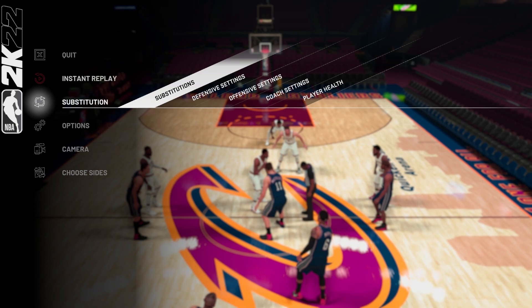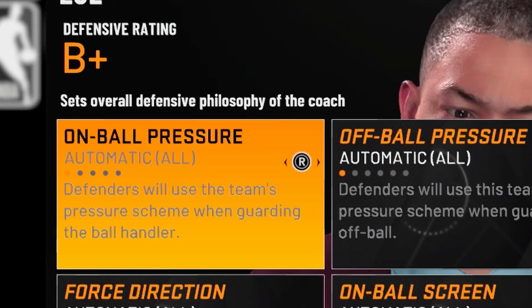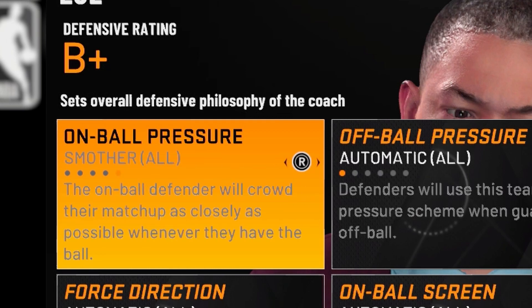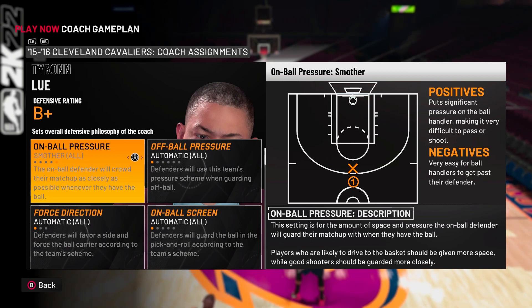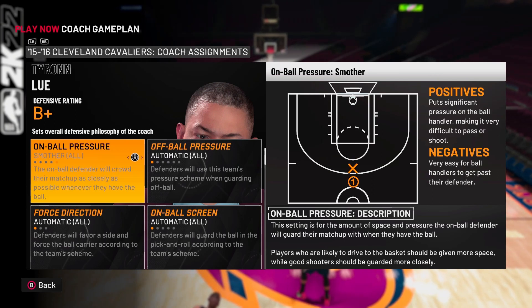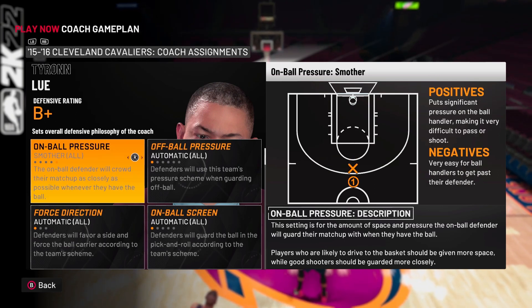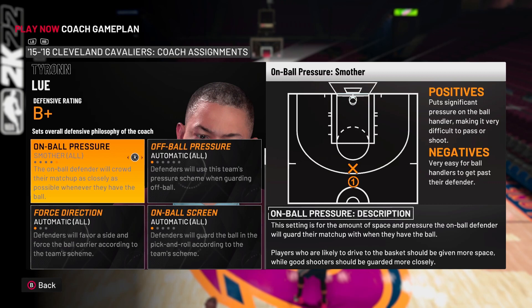Let's jump into it. The first thing you want to do is go to defensive settings. The first thing is on-ball pressure — I always put it on Smothered. When you play MyTeam against somebody like Derrick Rose or Steph Curry, if you have it on Moderate they can just pull up from half court and hit threes. I keep it on Smothered, and if you're running full court press it works very well.